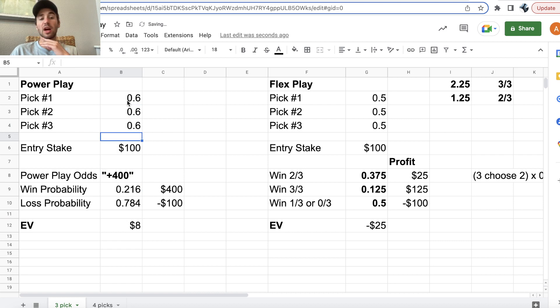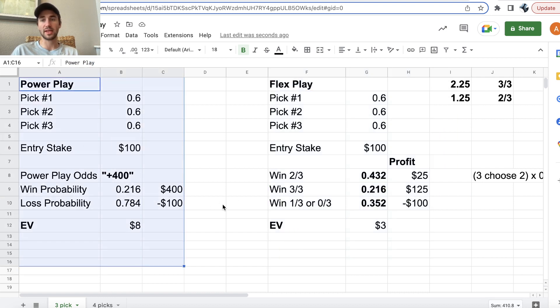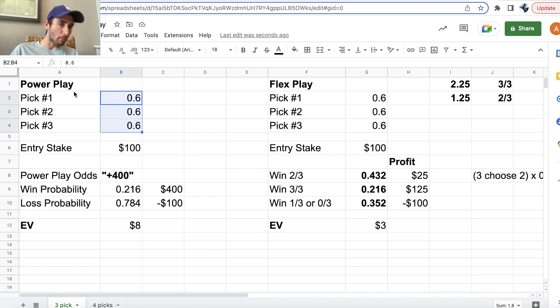This changes depending on win probabilities. If your power play picks are actually positive EV and you're hitting them 60% of the time, the probability of winning two out of three is 3 choose 2, which is 3 × 0.6² × 0.4 — just combinatorics. So if you're placing positive EV player props on PrizePix, a power play may be optimal. For the average square user who doesn't consider win probability, a flex play is optimal. As your player props get better, power play becomes more optimal; as your entries get worse, flex play is more optimal.